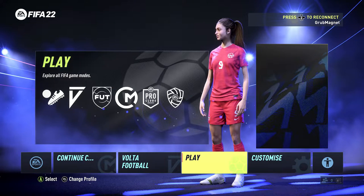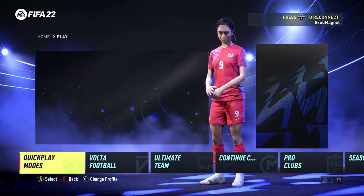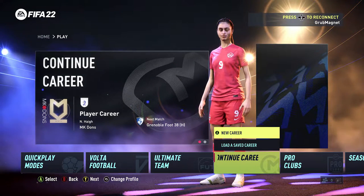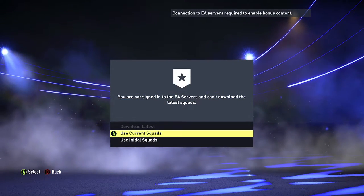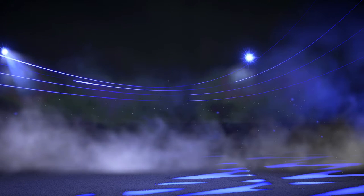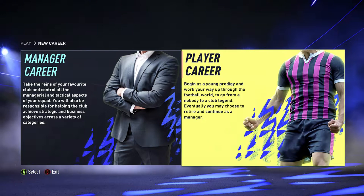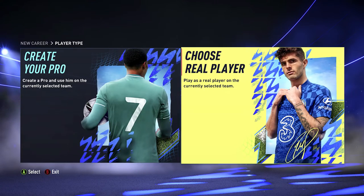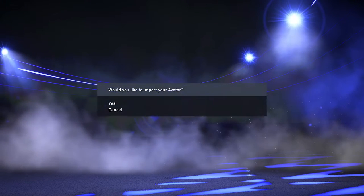Here I'm going to show you how to create a player in FIFA 22 career mode. From the root menu pick Play, and if you've created a career before it will say Continue Career, but if you want a new one just go to New Career. You can use current squads to sign into EA servers and get the latest squad, then pick Player Career. We'll go with Create Your Pro to create a player from scratch.